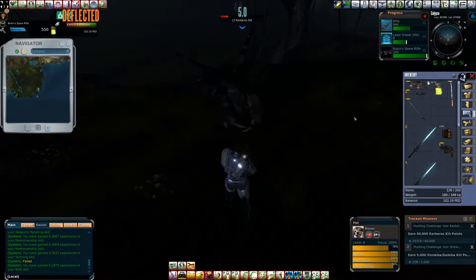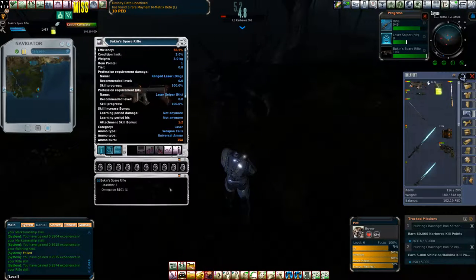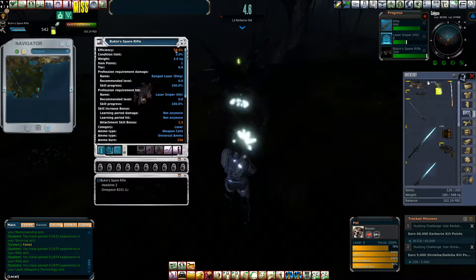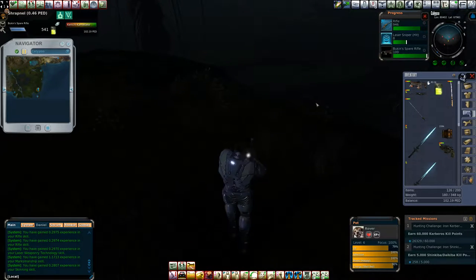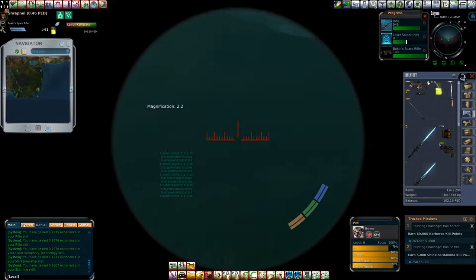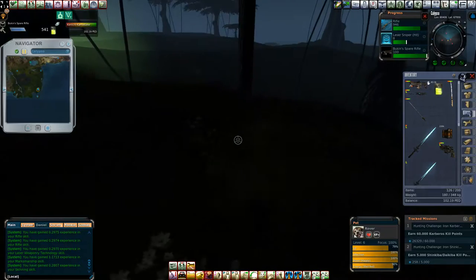I'm fighting a level 3 with a rifle that really shouldn't be used on a level 3. I threw a B101 on it, it's got the Headshot 2 scope on it, which gives me a bit of a skill bonus. And it lets me do this, which is amazing — I think this is a bit of night vision, which is really nice to have when you're in the dark like this.